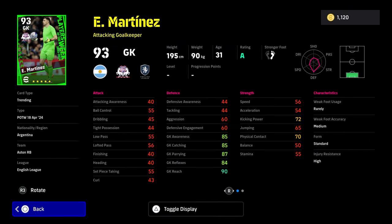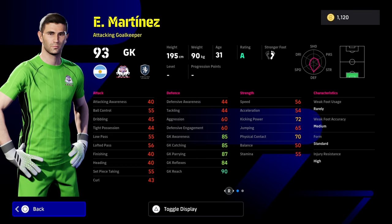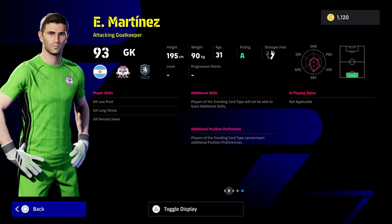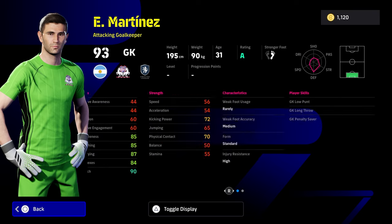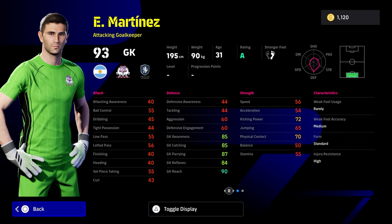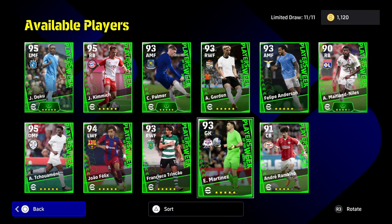Trust me on that. You have, of course, the madman Martinez in goals as well. Fairly okay, but doesn't reach any 90 stat apart from goalkeeper reach, and depending on what manager that you have, maybe parrying as well. But the rest of his stats are pretty average for a goalkeeper at this stage. There's only a couple of goalkeepers that I would really recommend — probably standard Donnarumma, and then any of the boosters, maybe standard Oblak and Courtois as well. They're very interchangeable, but goalkeepers are really going to let stuff in anyway.